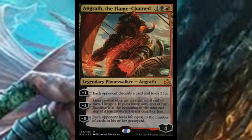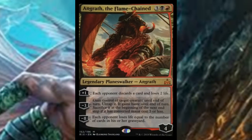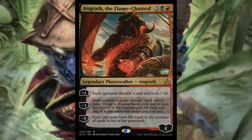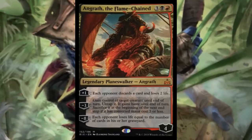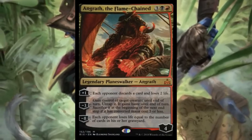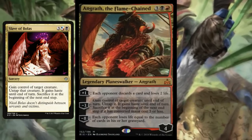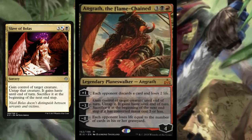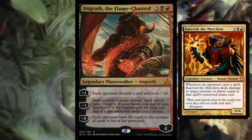Most importantly, we have Angrath the Flame-Chained, the newest planeswalker. We saw the planeswalker deck version which wasn't great, but this five-mana Rakdos version comes in at four loyalty, which is pretty solid. His plus one has each opponent discard a card and lose two life — pure hate on your opponents, which is solid for a plus one. The minus three lets you gain control of target creature until end of turn, untap it, give it haste, and then sacrifice it at the beginning of the next end step if it has a converted mana cost of three or less — essentially Slave of Bolas for CMC three or less, except you don't give it back to your opponent.